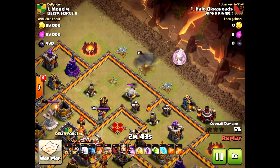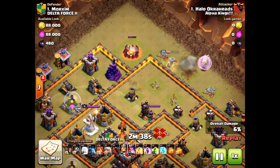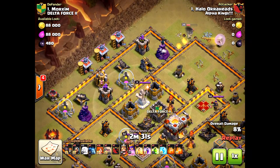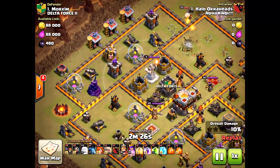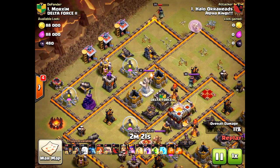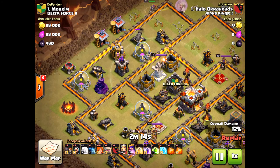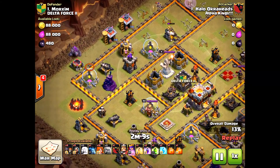I only brought three healers, so I couldn't use her ability too soon. Luckily she was able to take down the archer tower. But after that, I thought she'd pass south — instead she passed north. I did not plan for this at all. I was freaking out, making split-second decisions. I decided to funnel and bring my golem on the east side, calling a total audible in the moment.